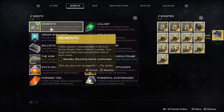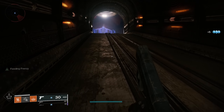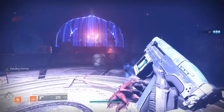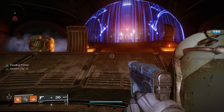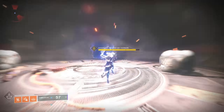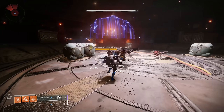Once you're done, go to the Spider and he'll give you the next step, which requires killing Axis Cynics — he's a Captain found in the exact same lost sector we were just at. Go to the Empty Tank lost sector. When you get to the boss room, he kind of crept up on me like a ninja, but just go ahead and kill him and you'll be moving on to the next step.